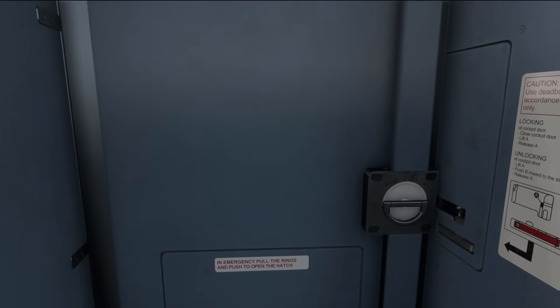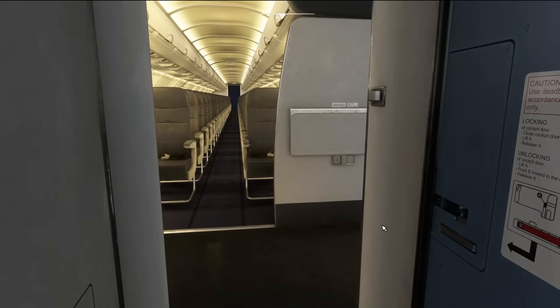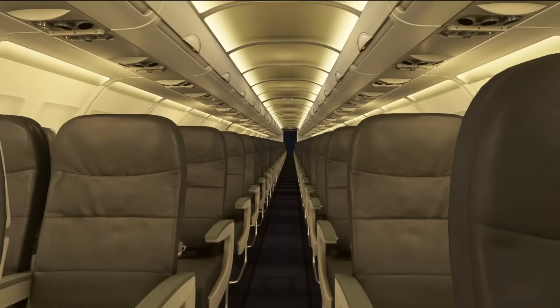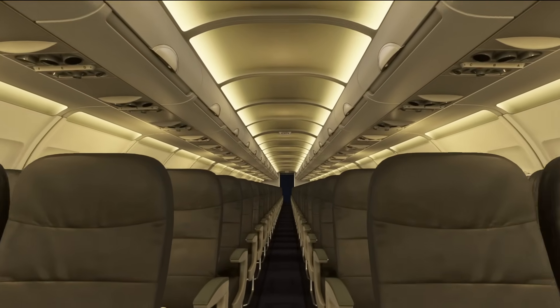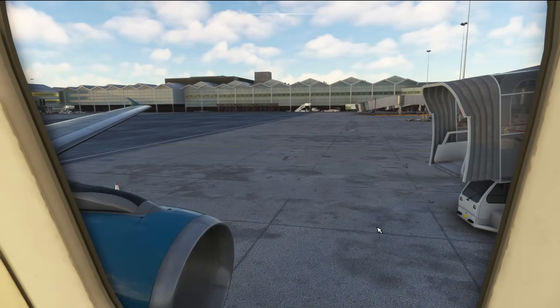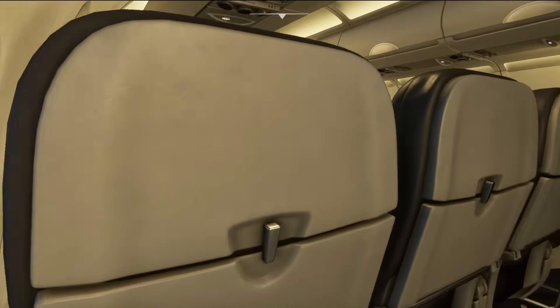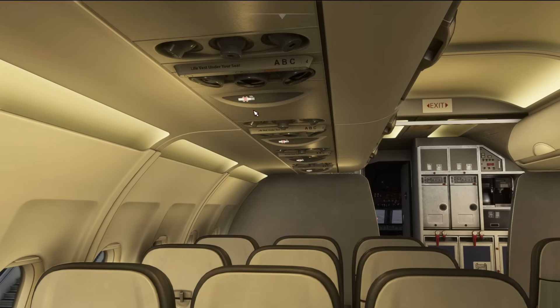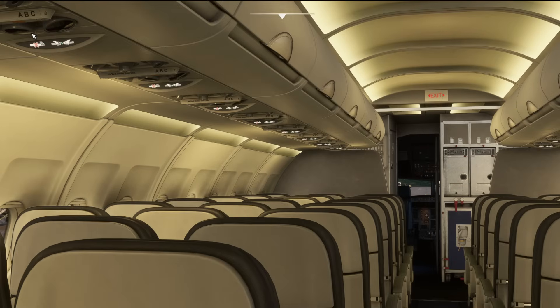What about custom views? All you've got to do is open the flight deck door and you can work down the cabin to find a window wherever you'd like to set up your custom view. Then it's whatever your key bind is — in my case it'd be Control and Alt and then a number to set the custom view. While we're in the cabin, another neat feature is the smoking signs — you'll see at the moment the smoking signs are illuminated in the cabin.